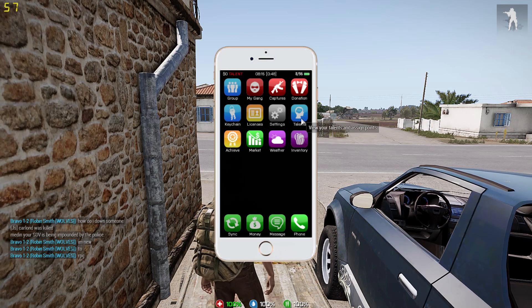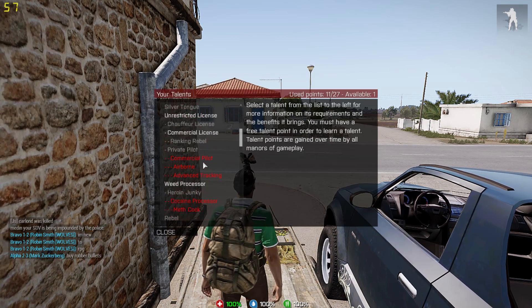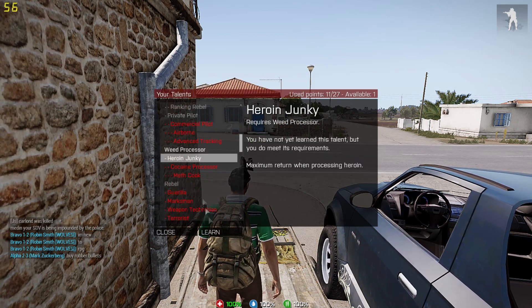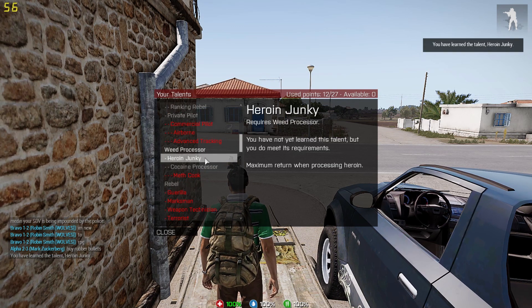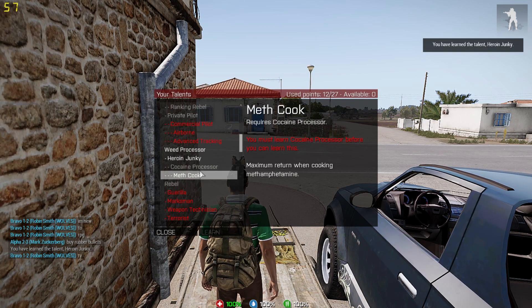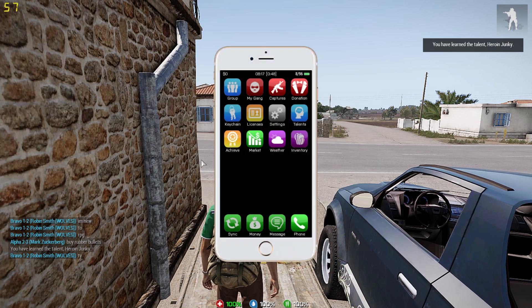So the first thing we're going to want to do is open up our talents once again. Under weed processor, you're going to want heroin junkie. Unlike the weed processor, heroin, cocaine, and meth — those get taken out by the cartel.